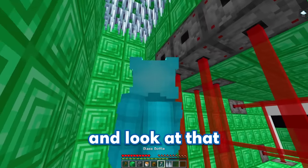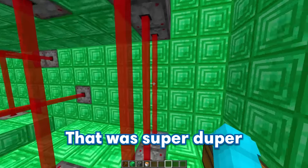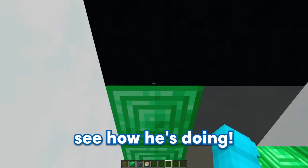Come on — and look at that, we're floating. And wait — the spikes! That was super duper scary. Make sure to stick around to see GE drink the Grimace Shake. But now that our fake entrance is completed, let's go check on GE to see how he's doing.